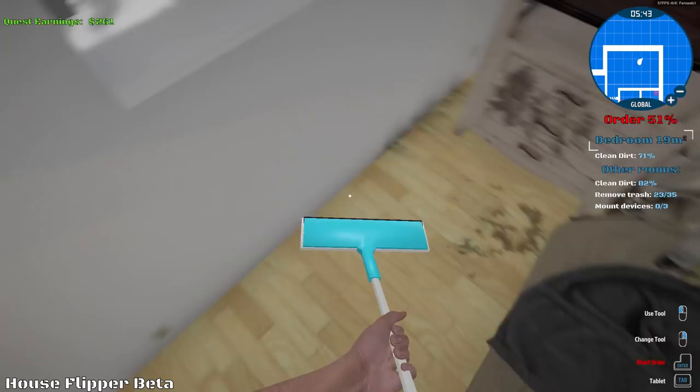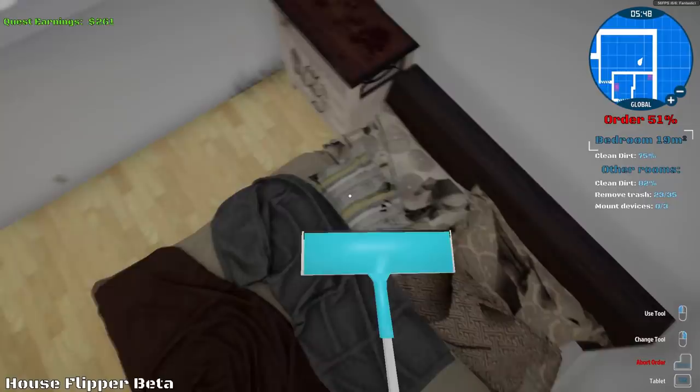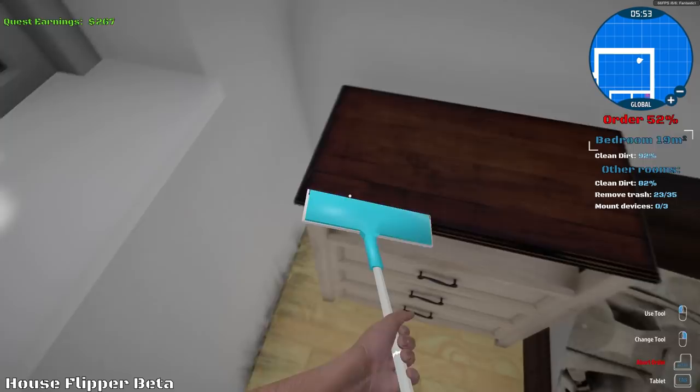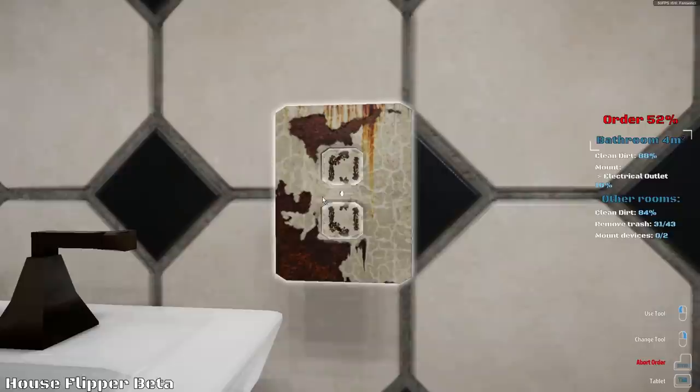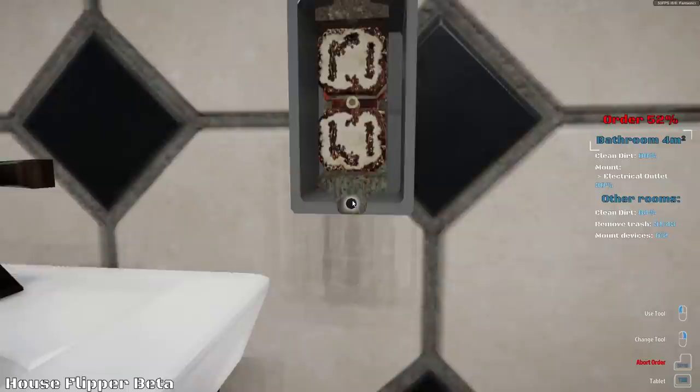Oh, this bed is just a mess. Do we make his bed for him too? No, he could do that. I don't want to know what's in that bed at all. Upstairs area is clean. We have a mini map that shows us things, but I don't know how to clean these. Oh, there we go — we just unscrew them like this. I did not even realize. It showed the screws but I was clicking it before and it wasn't working.